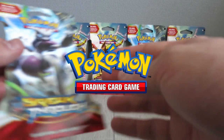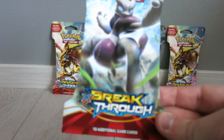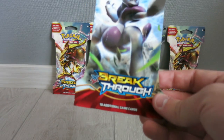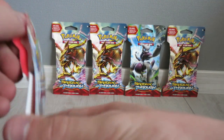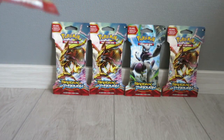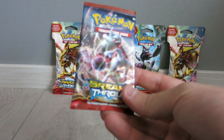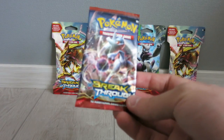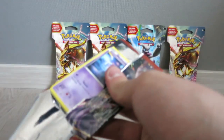Hello guys, welcome to another pack opening from me. These are not new but for me they are new — we got another set of BREAKthrough packs, so let's open those. The Pokemon on the middle of this action box was a Mewtwo EX — actually it was X and Y — and this one is an EX. I like this one, I need this really so let's start.